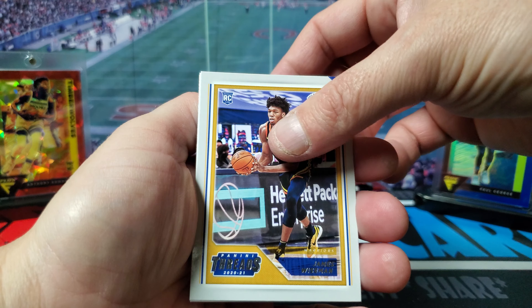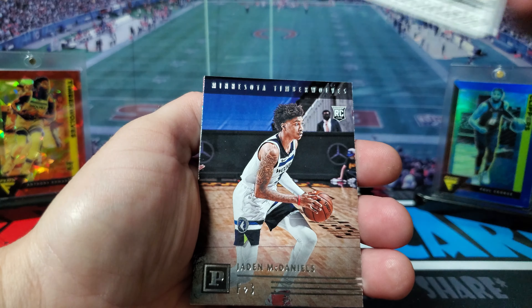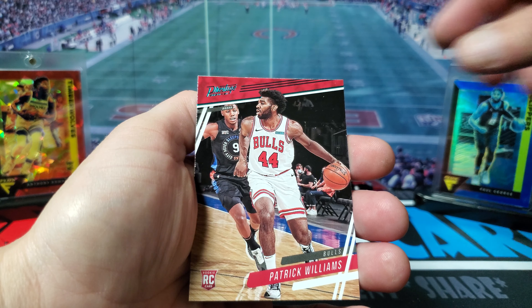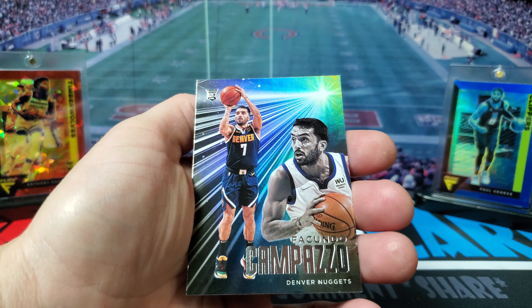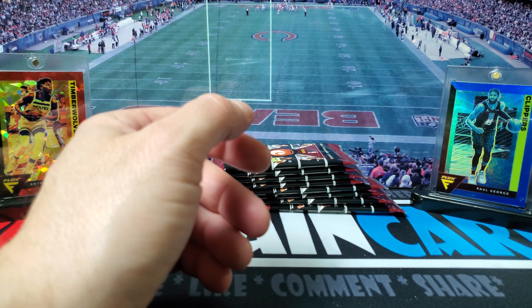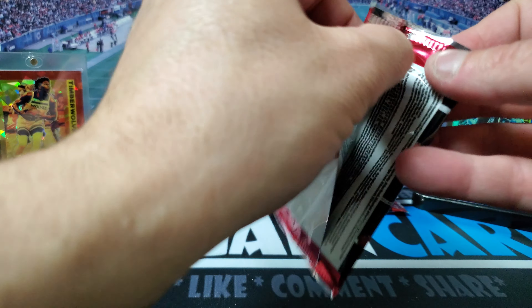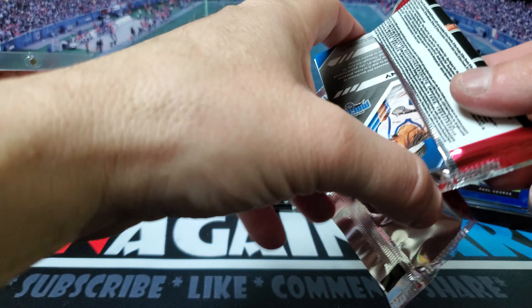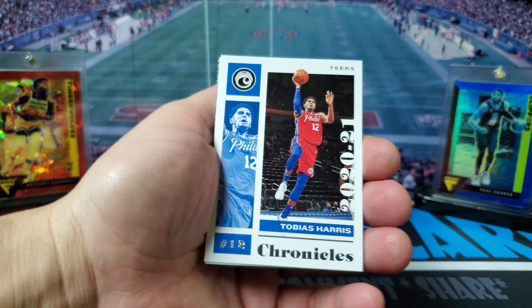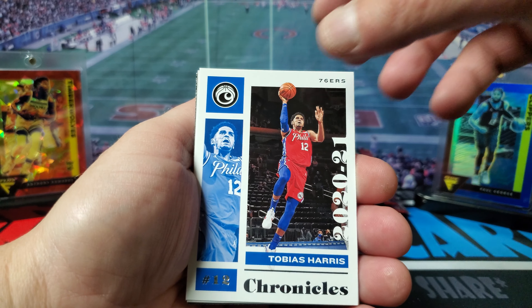You got James Wiseman, Karl-Anthony Towns, Jaden McDaniels, Pat Williams, and Campazzo. I opened up the Flux on Tuesday and that was only 32 cards in a mega, so I like how they give you a lot of cards — it's nice. Tobias Harris.